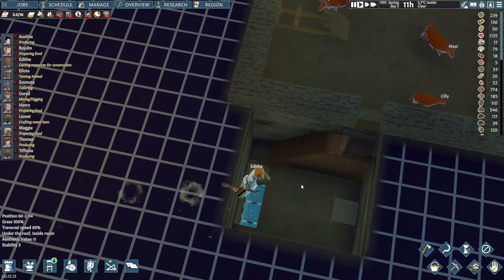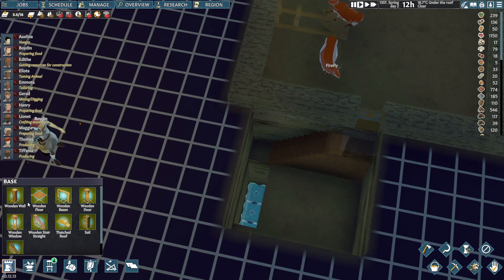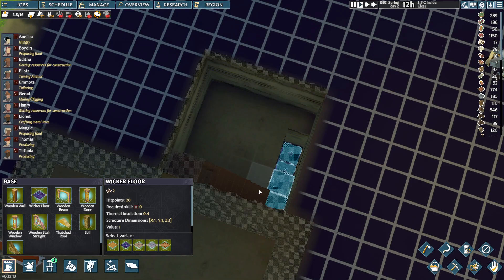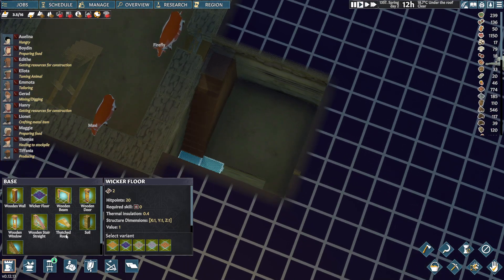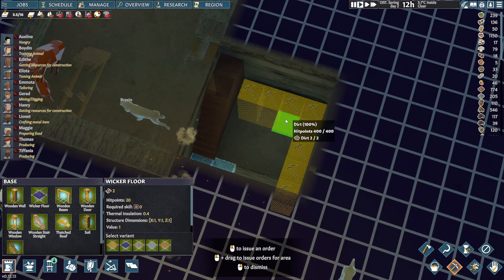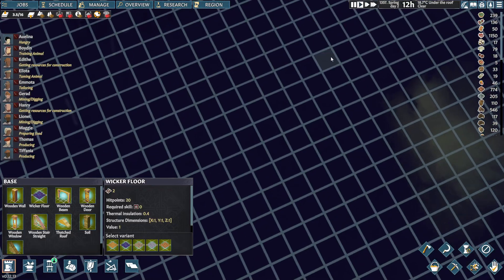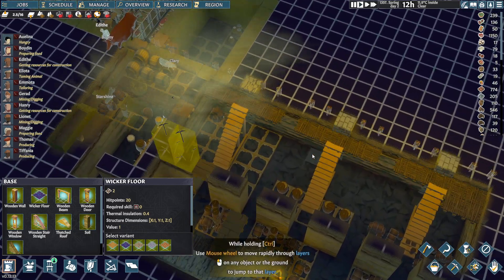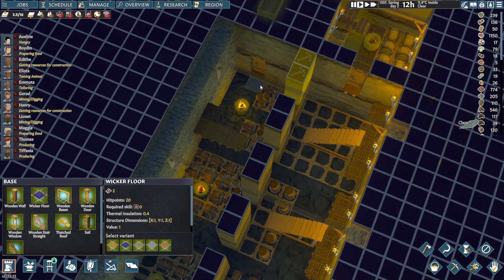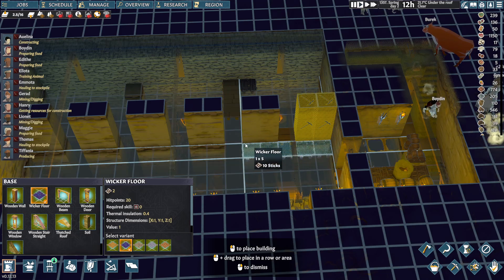Maybe I'll stop that one for a second. Do I have wood? Probably not — let's take sticks. So when they build this floor over here, they can dig here and here. I hope no one will die over there. Then my wine cellar. I'm not sure if they can grab the stuff from the ground. I didn't plant this at all — let's try it like that.